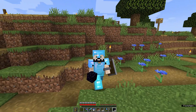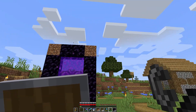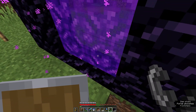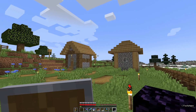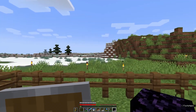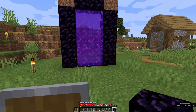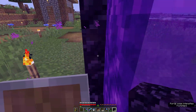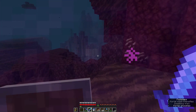There we go — there is my nether portal. I use dirt for corners because you don't have to fill them in, and it makes it easier. I also have 13 obsidian left in my inventory, so if the portal I come out from isn't at the correct elevation for the portal at my base, I can alter it slightly. Now I need to go into the nether — I'm in a soul sand valley, which is still pretty exposed.